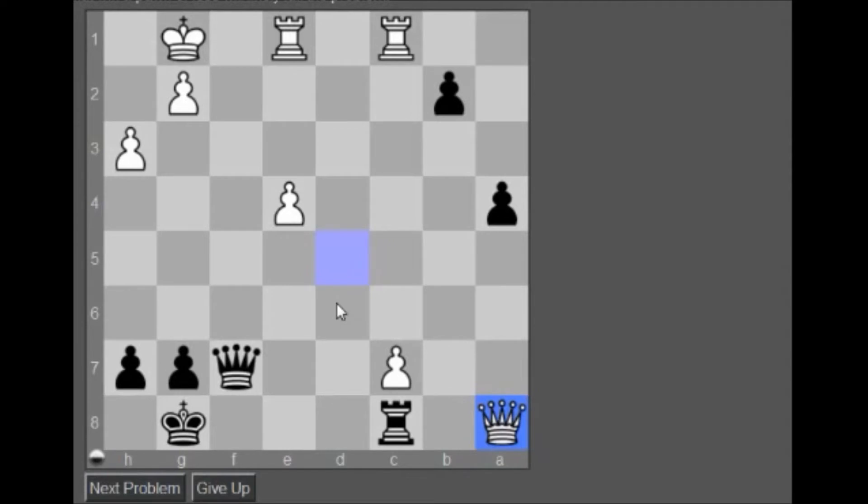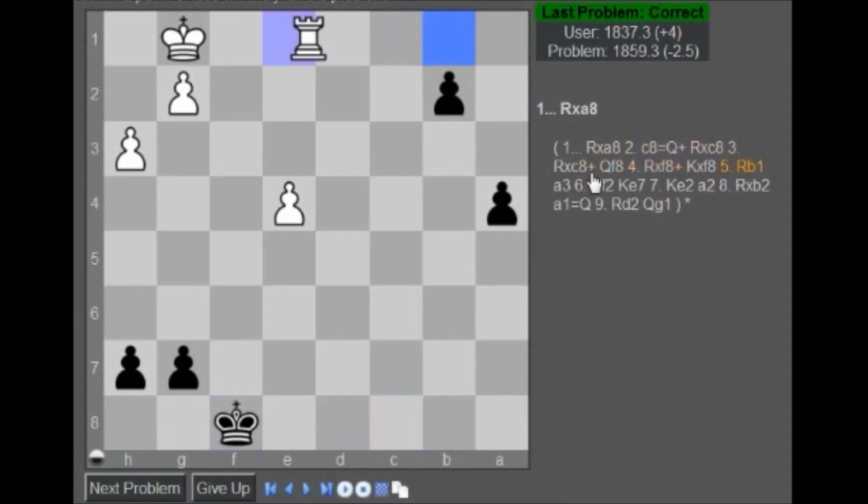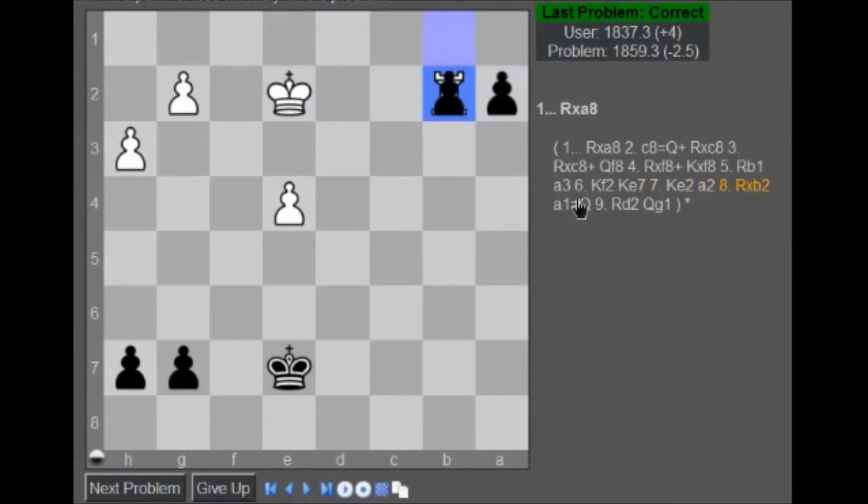I guess I have to take, right? What else can I do — do I take this first? Take, take, queen here, check, take, take, and b3 — b2 gets unstoppable, I think. So I have to take, and that's it. Okay, c8 check, take, take — yep. Rook b1, a3, rook f2 — yeah. Because my a2 and b2 connected passed pawns are unstoppable. Alright, next problem.